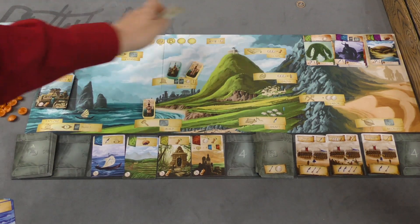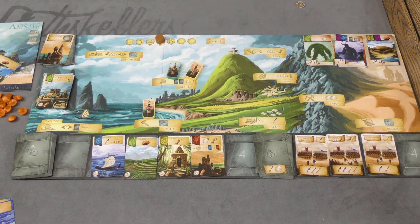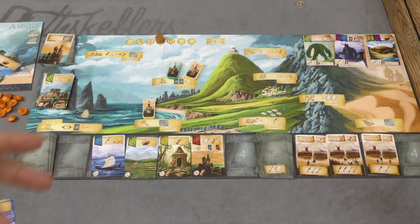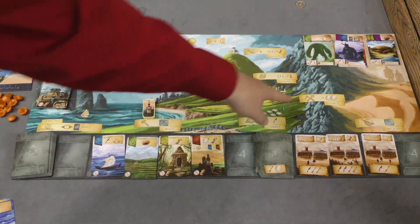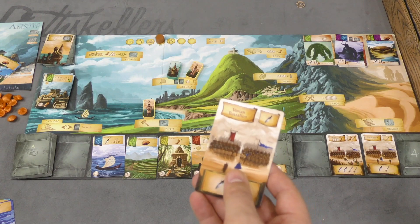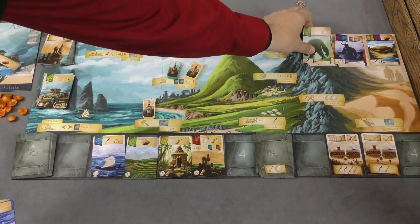There are a few spots on the board that open up as the rounds go by, and the spots do various things. You can pay money to get more workers when that spot opens up — but remember, you want food for those workers. There's a place just to get money, and here you get more soldiers. When you use soldiers to fight a titan, let's talk about fighting titans first.